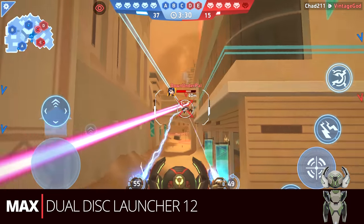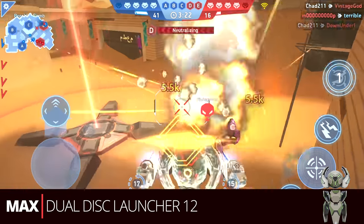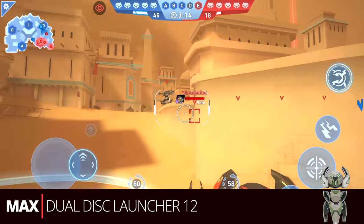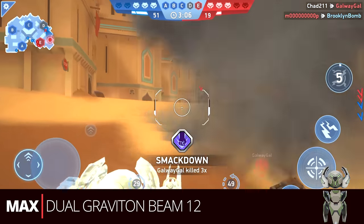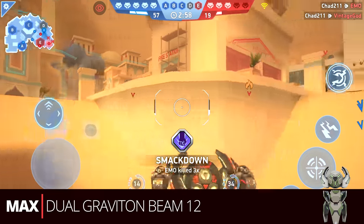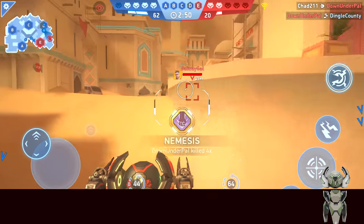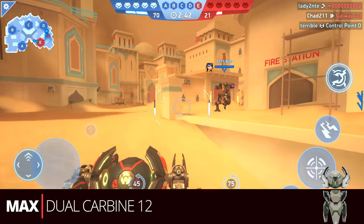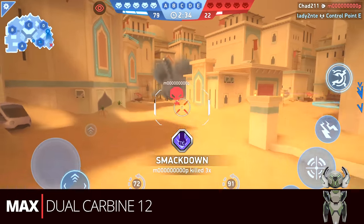Then we have the dual disc launcher twelves. Not as common as the straight damage builds, but you can pull off clutch plays and group kills, and I also like it for early game beacon running with the team. Disc launchers are always a solid weapon. The graviton beam twelves offer great flexibility and consistent damage, making that implosion easy when you EMP someone. And the carbine twelves are great if you're getting them from the progress path — combining Surge's achievements, inside-back damage, and optimal range, they put out surprisingly good damage.